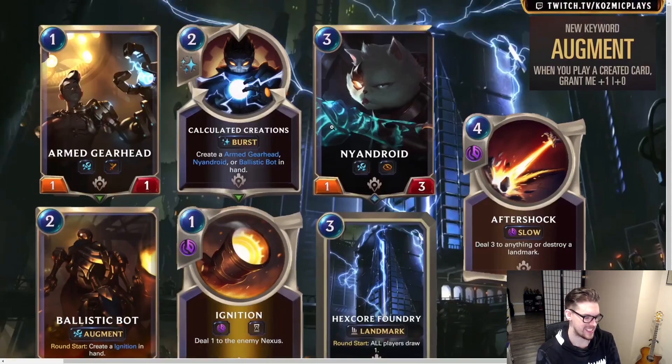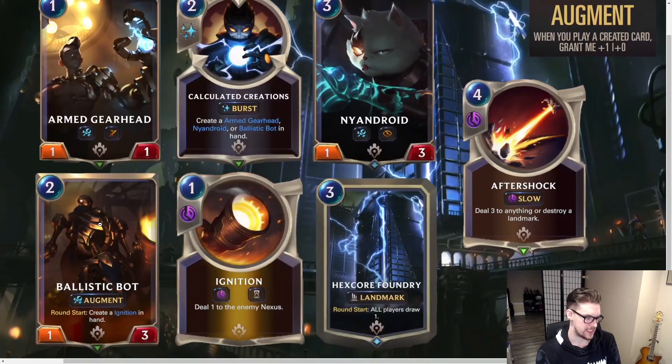These followers are really good because once you create one and play another, you can make the Gearhead a two-one or three-one with Quick Attack — Quick Attack cards are hard to kill because they attack first. The Droid is a very good Elusive blocker that keeps getting stronger. Ballistic Bot is okay; basically playing it for three mana makes it a three-drop two-three that potentially deals one damage to the nexus on play, which isn't great. But the two-three stat line could be helpful.